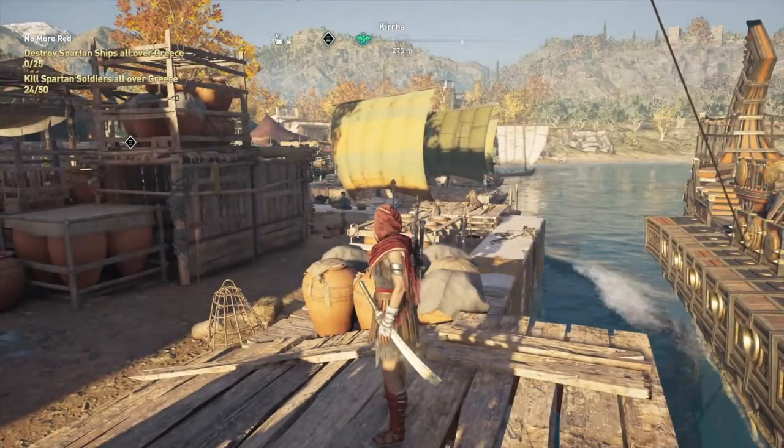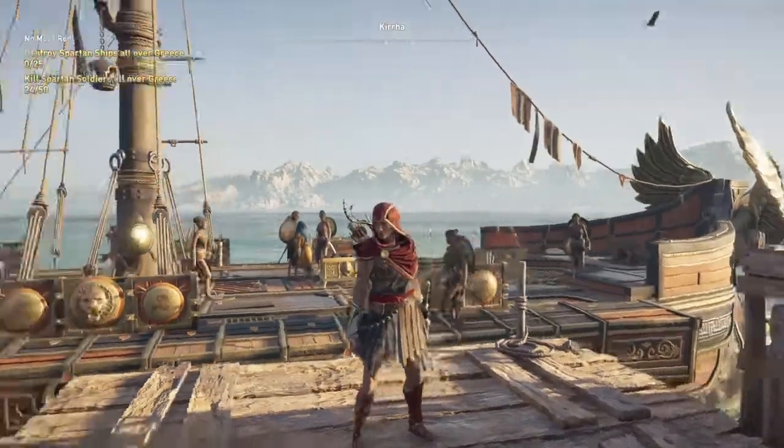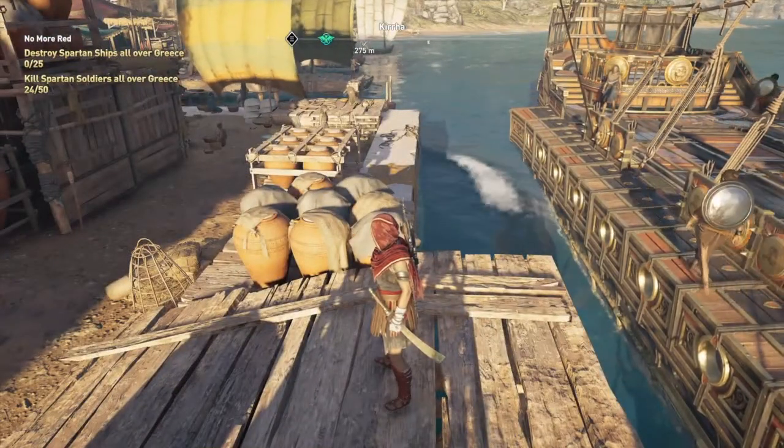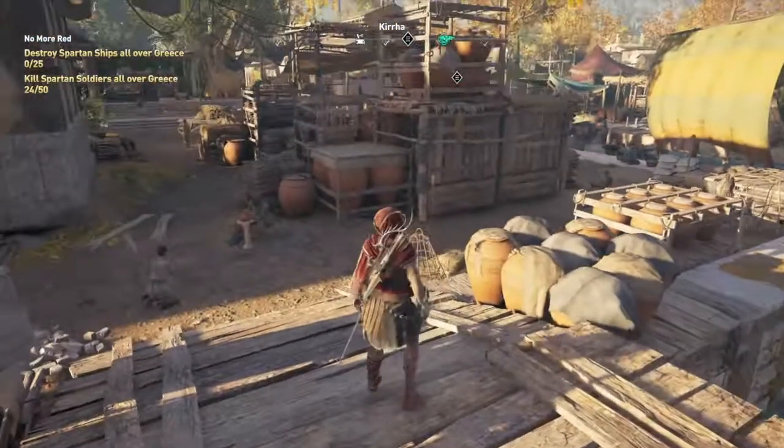What's up everybody? It's IHONROGUE here and we're back for another weekly challenge in Assassin's Creed Odyssey. This one's called No More Red and it's tasking you with destroying 25 Spartan ships and 50 Spartan soldiers.